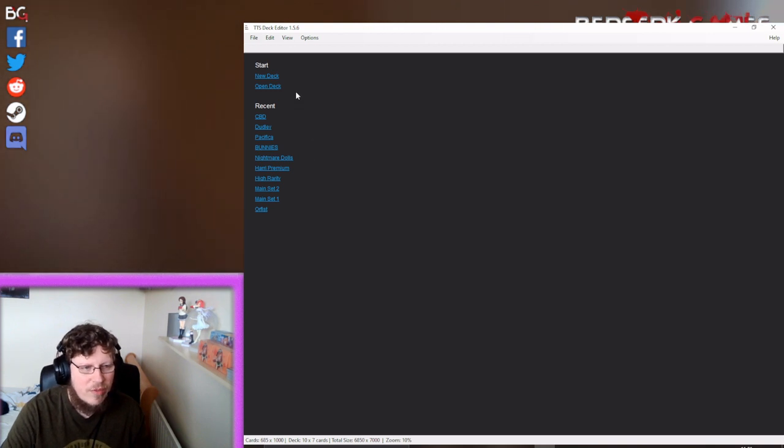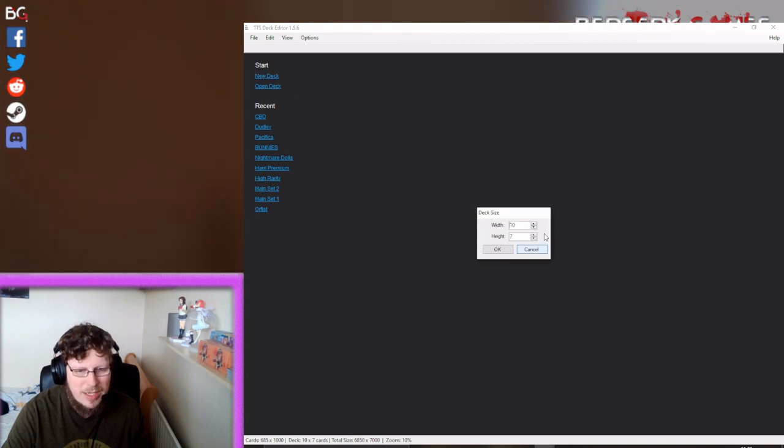Once we're here we need to make our deck. If we go to Start and then New Deck, it pops up this size here with Width of 10 and Height of 7.